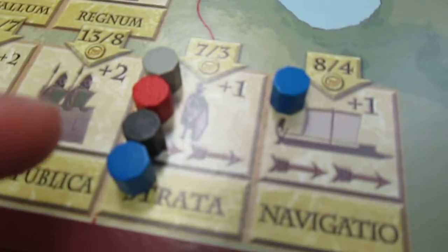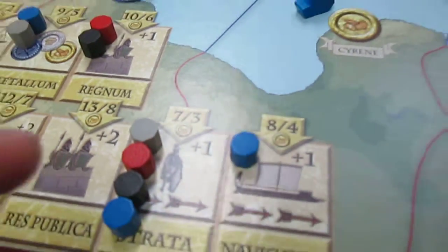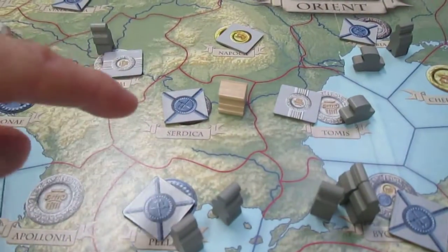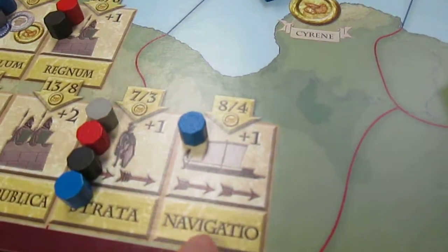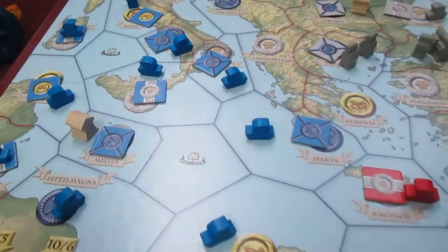And everyone's on the Strata, meaning they get an extra move. Instead of just moving one space for each land move, when they choose to do so they can move two spaces. And Rome's the only one that's gone for the Navigato, for the ocean movement — they're making that their forte.